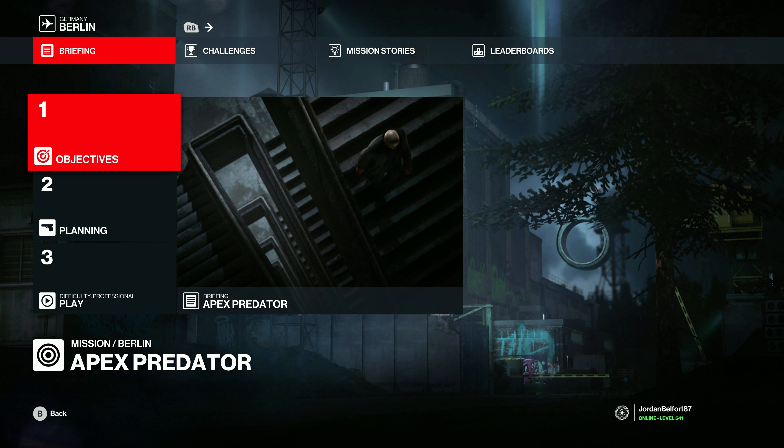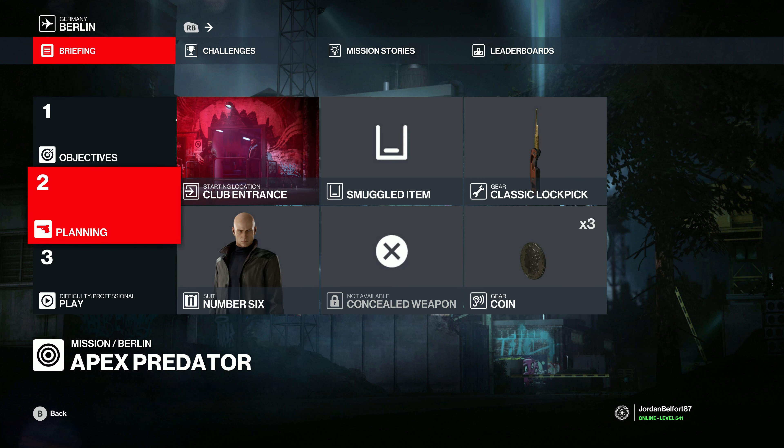The Apex Predator mission takes place in Berlin. In order to pull this off, I'm going to pick the club entrance as the starting location, which means we're not taking a weapon with us because we'll have to get frisked.